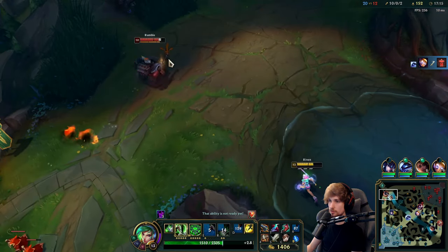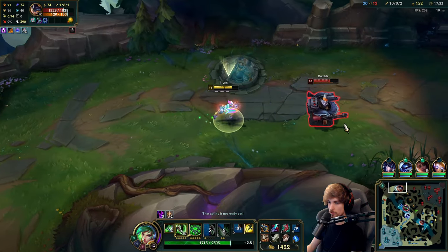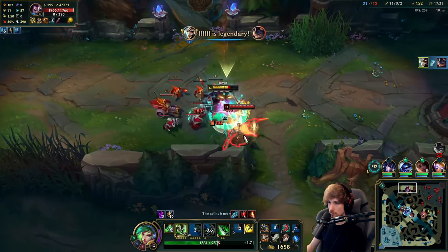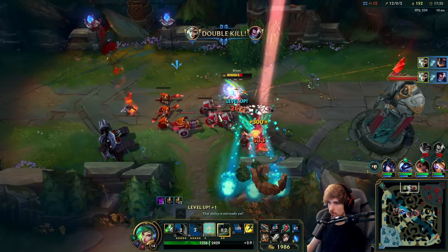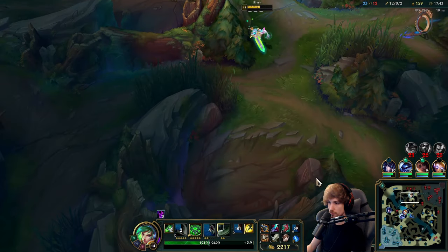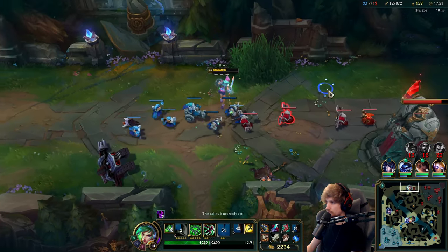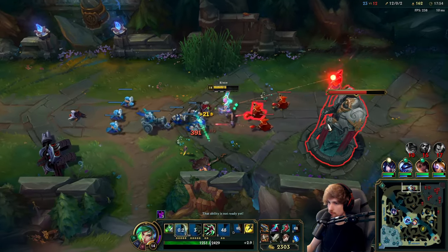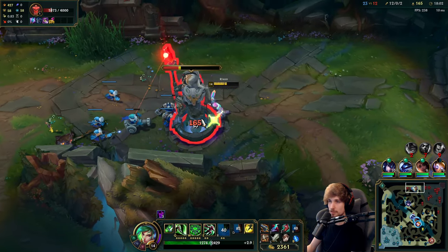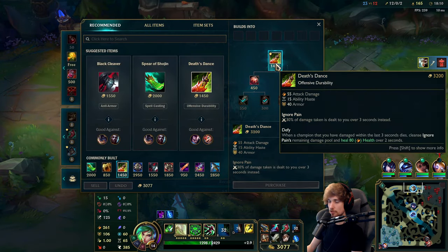We're about to go top lane and wreck Rumble too. Got them both. I think I could maybe go for the red buff and steal it away from them — oh, it's already taken. I'm like mega fat, dude — it doesn't get better than this. I've got 2.3k too, so at about 18 minutes I'm able to get my third item. Got my Death Stance. I think I might go Profane Hydra as the next item.